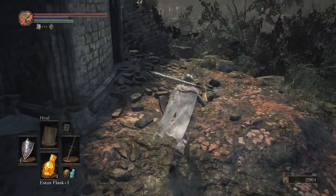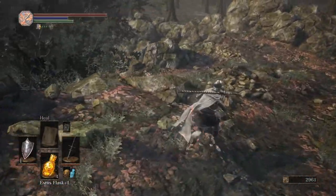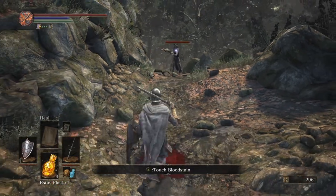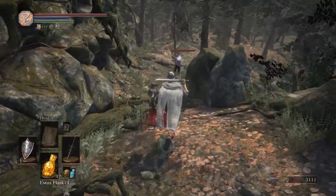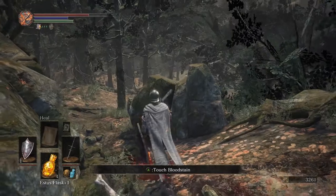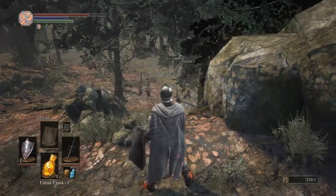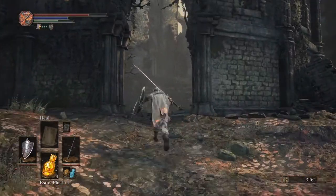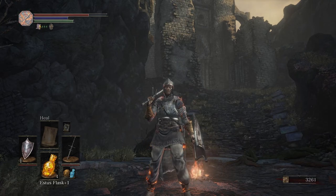We're back in the woods now — these must be the Crucifixion Woods that Anri mentioned. There are enemies with massive sticks here and it looks like it's turning into a swamp-type area, which could be fun. One of them actually got a hit on me. Anyway, that's going to be it for now — I'm going back to the bonfire and in the next video we'll explore more of this area. I hope you guys enjoyed it, thank you very much for watching and I'll be back soon with more Dark Souls 3.